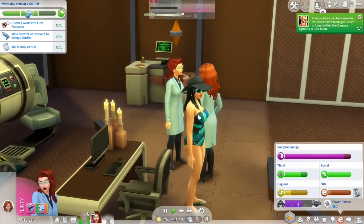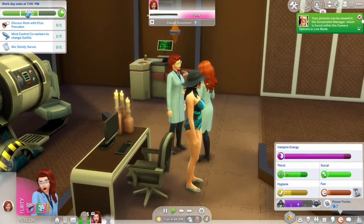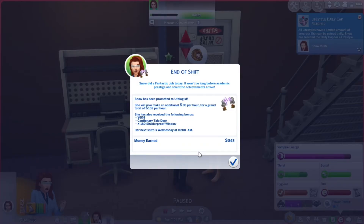They're just talking, completely ignoring that she changed into her swimsuit. We got promoted! Snow did a fantastic job today. Snow has been promoted to ufologist — she'll now make an additional 30 per hour for a grand total of 102 per hour.